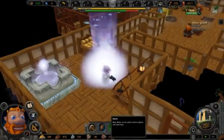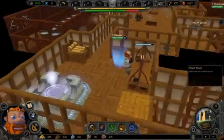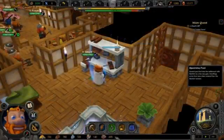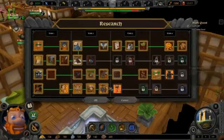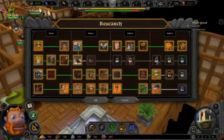While a more defensive player might focus on research — they'll buy a scholar and a research table, and then use those to get the research points needed to really evolve the tech tree in the game and get some really strong buffs for their settlement.